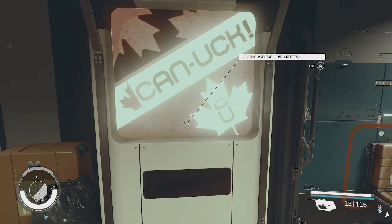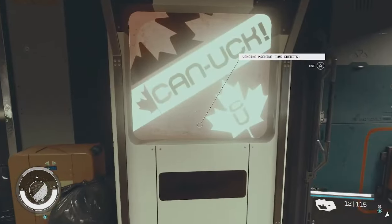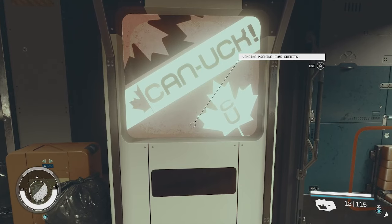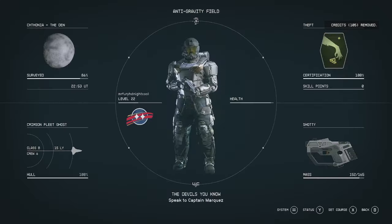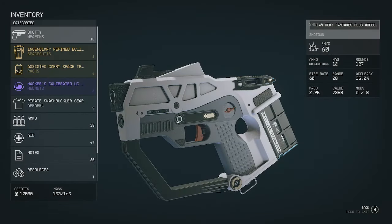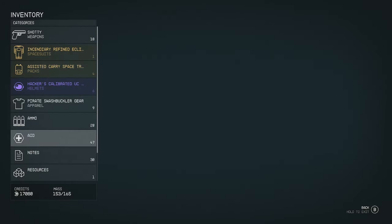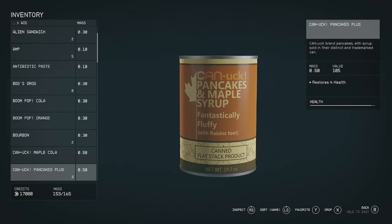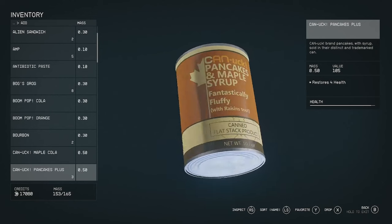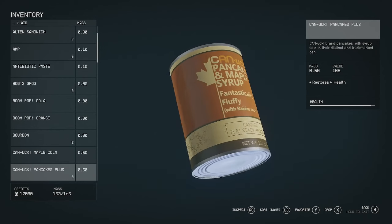Here's a quick tip in Starfield: walk up to these vending machines and buy stuff out of them because they'll help you out. You can collect a lot of these items in the game. I walked up to the pancake machine — these pancakes will basically help you out.